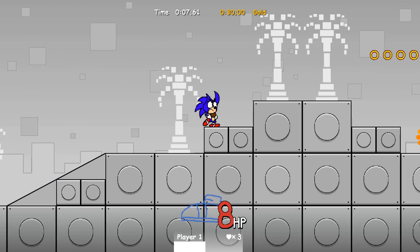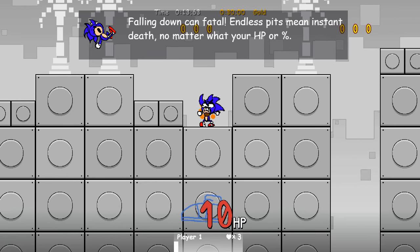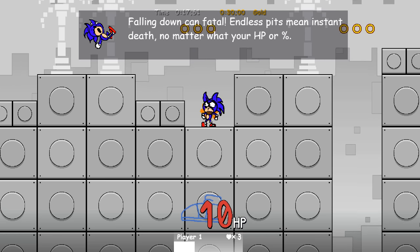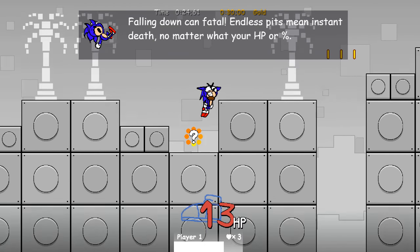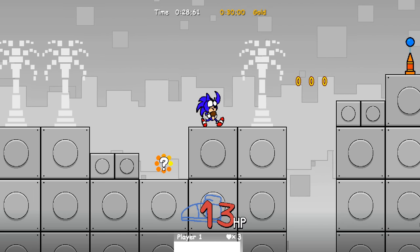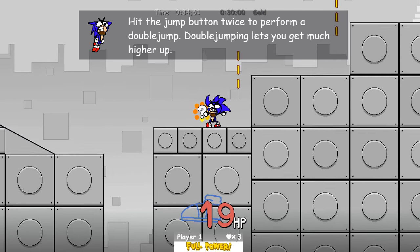That's to kick or something? Oh god, this voice! Falling down can be fatal — endless pits means instant death, no matter what your HP or percent is. And the rings actually give you more HP. It's the percentage that's different, okay.